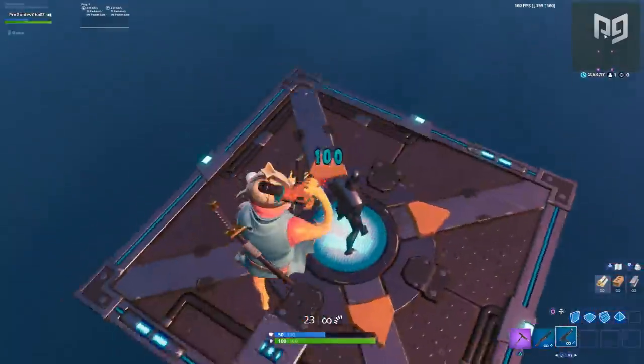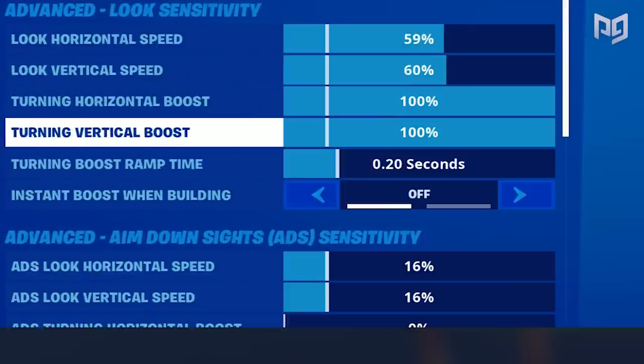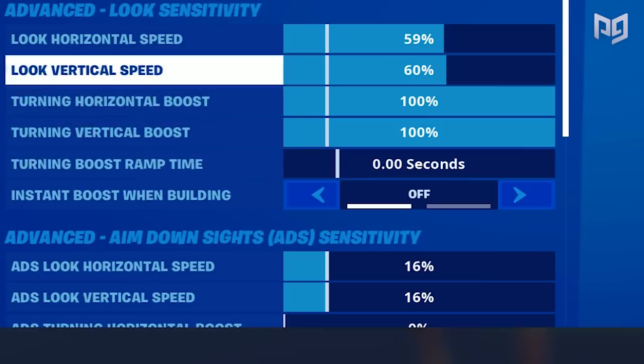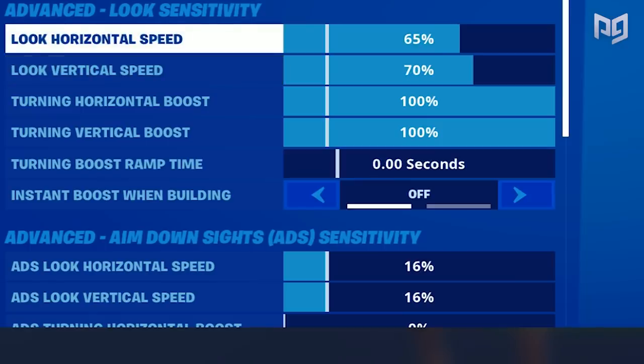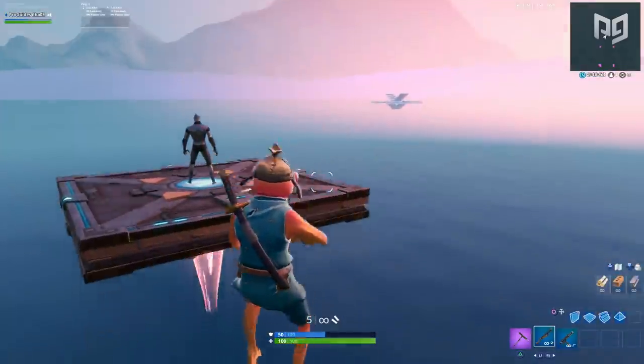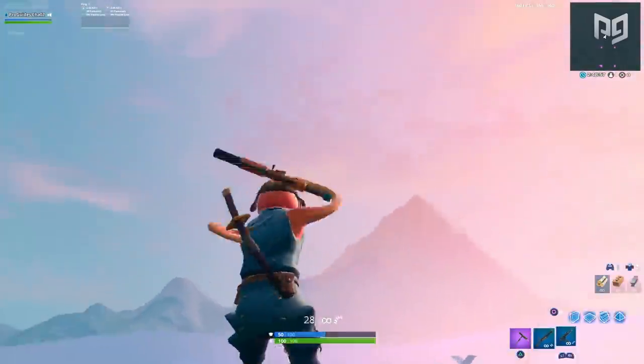The setting labeled 'Turning Boost Ramp Time' controls how long it takes for your acceleration to reach its max speed. For example, if you're on seven sensitivity with both boosts at 100% and ramp time set to zero seconds, your controller will instantly turn at 14 sensitivity as soon as you push the stick to the edge. This is a little hard to control at zero, but we'll cover the best settings in just a moment.